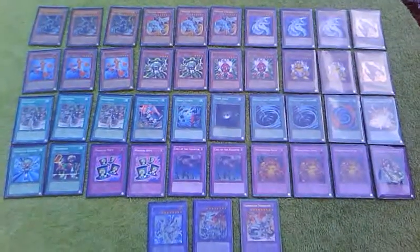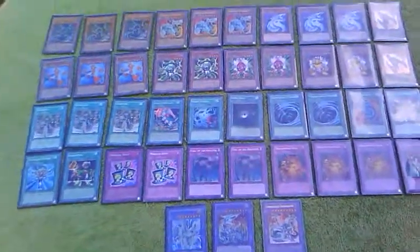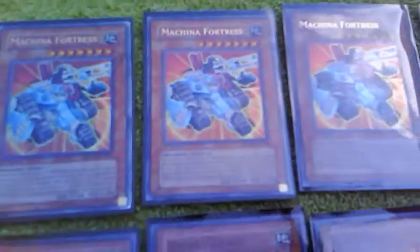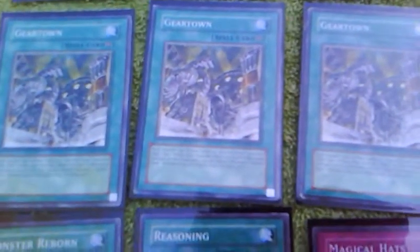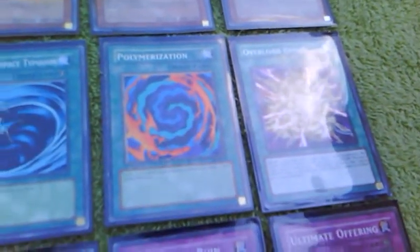Hey guys, Kazza3600 here with the Machina deck for sale. It's basically the gadget build with the Machinas and the Geargiattacker — the field guy that brings it back when he leaves the field — two of each of the gadgets, the searcher for the Machina, three Machina Gearframe, and Gear Towns for that limited removal. They're all machines. Dark Hole, Mystical Space Typhoon, Polymerization, Overload Fusion.